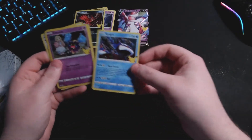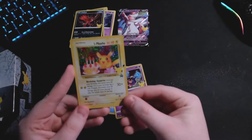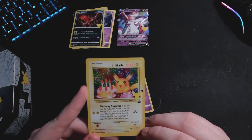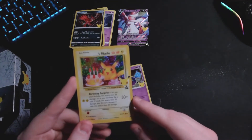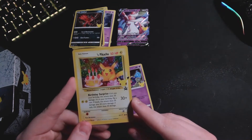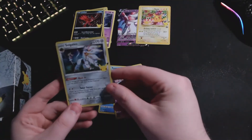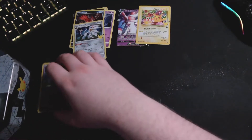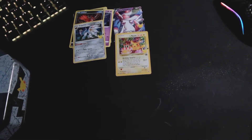Kyogre? I haven't pulled a ton of these. Oh! Dude, that's sick - it's Birthday Pikachu! Look at the attack: Birthday Surprise. If it's not your birthday, this attack does 30 damage. If it is your birthday, this attack does 30 damage plus 50 more. That's a cool attack. Keeping it. And then a Solgaleo - I do not have one of these yet so I am going to keep that one. I really like that Pikachu. VIP spot. It's my birthday! Extra damage for your birthday - that is awesome.